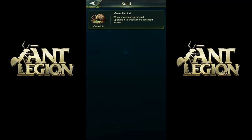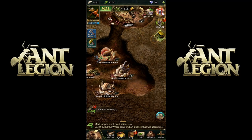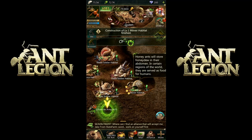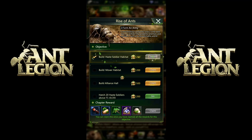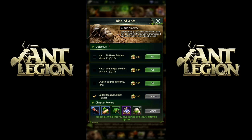Okay, mover habitat — where movers are produced. I don't know what a mover is. Maybe they move somewhere else? Let's do this. We got some mission things done. Let's collect: the ranged habitat, the haste soldier habitat, the mover habitat, and the alliance hall. So now — we need 20 haste soldiers and 20 ranged soldiers.